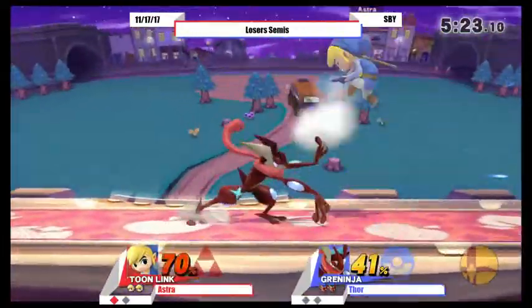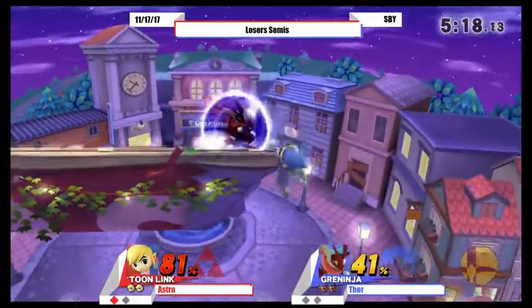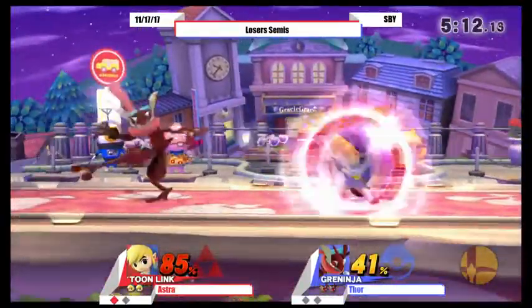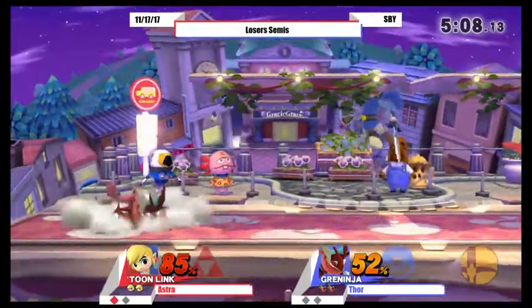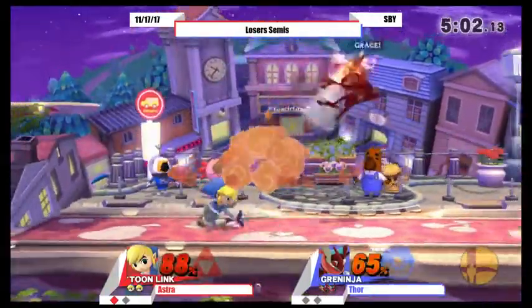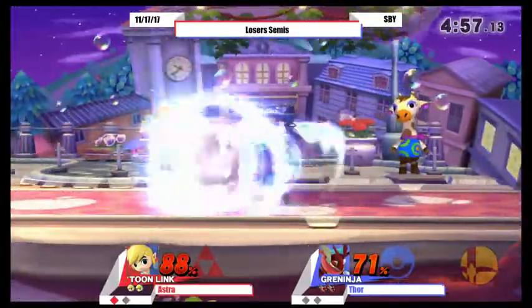I feel like Thor just needs to implement Water Shuriken into his play more. It's just such a good ground coverage tool — it's so fast, it's so hard to punish. It's something you can just throw out in a safe space and not have to worry about it. Sort of like a worse Sheik needle. And Toon Link — that RNG bomb drop actually saved him.